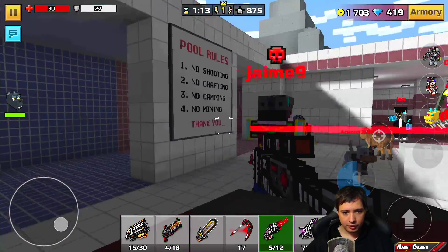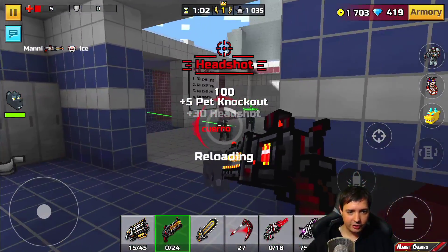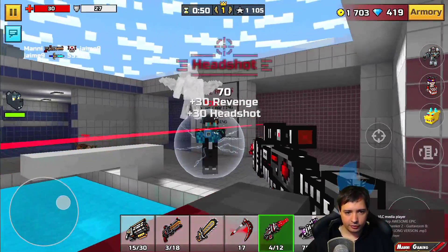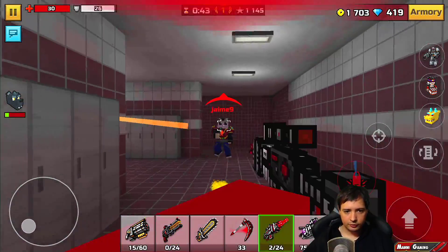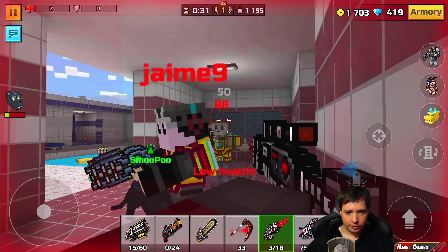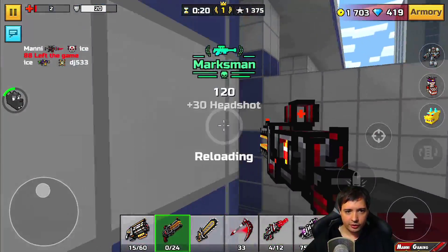There he is again - I'm missing now. Got him through the wall! Freaking pet, get out of my way - got him, kill the pet. This guy - I shouldn't be focusing on pets. Kill kill kill, boom! I need to reload. Got him! Got this guy too. Headshot through the wall! I need to reload my pistol.